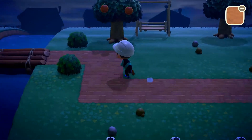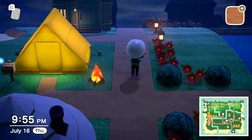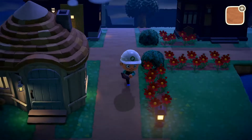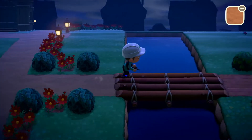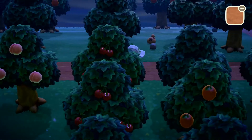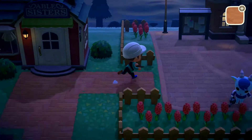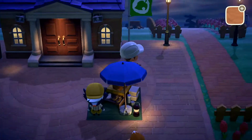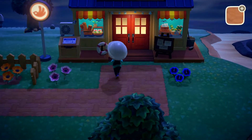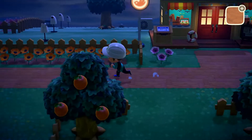I don't know why Spike's even still on my island, to be honest. Nice guy, but he does not belong here. I've been trying to give him the veto — the eviction notice, you know. Trying to get him to diddly-daddle his way out of my island. Take the next plane to no man's land. Do the escape of dues.